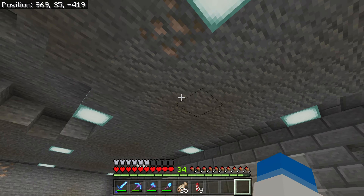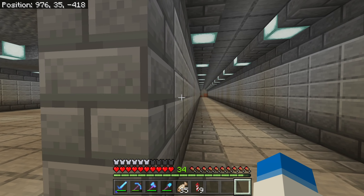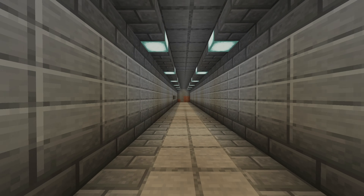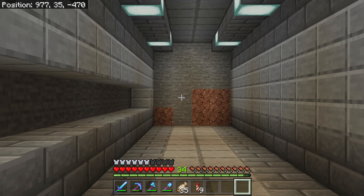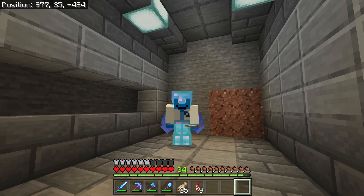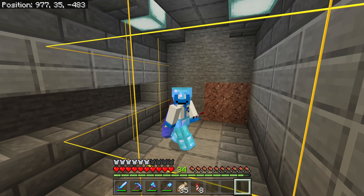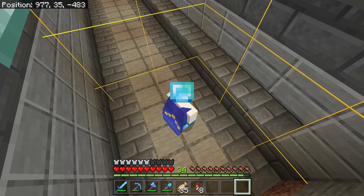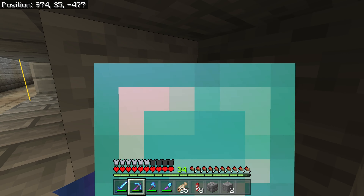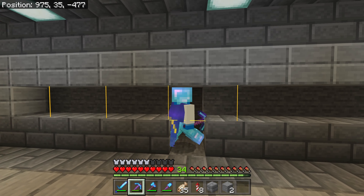We might as well keep our AFK fish farm in here. I might add a bigger smoker just to smelt down as much cooked cod as we can so we can sell it. Our dripstone farm has been working away and we currently have 32 pointed dripstone, which is pretty good. Then there's the room that leads out into the ocean — it's really not finished. And we've got this absolutely massive room where I apparently didn't decorate one wall; originally I was going to use it for dripstone-related things but I've changed my mind.